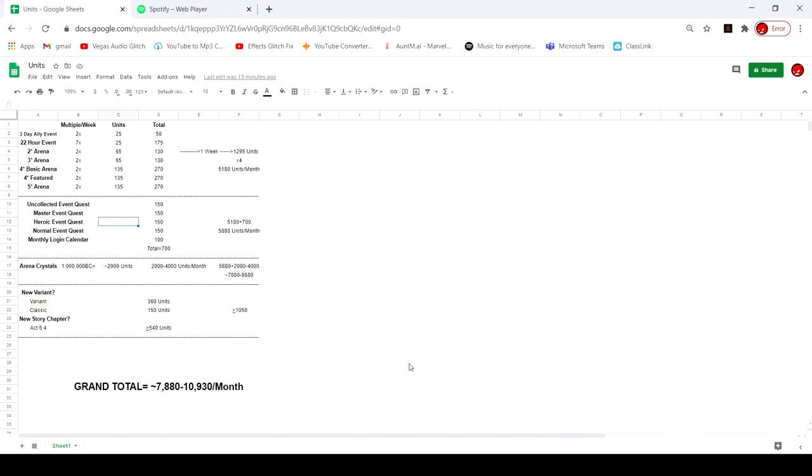If you work your ass off and sell your soul, you can be getting 10,000 units a month. People ask me why I bought the Cyber Weekend offers — because if I grind like I normally do, I should get my units back in two or three months. Plenty of time for the 4th of July offers to come.